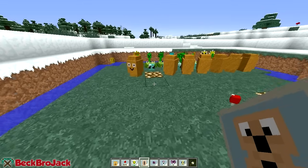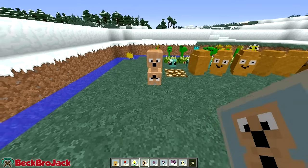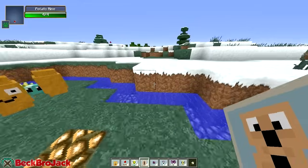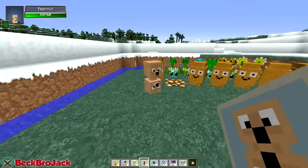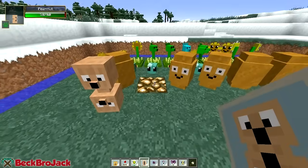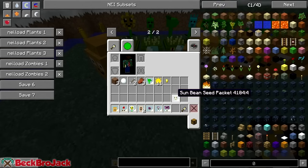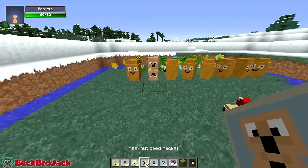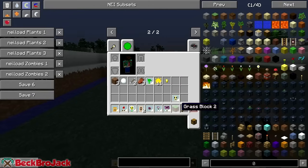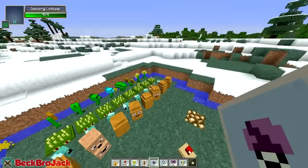Next up we have the peanut. The description says offensive and defensive - I'm not entirely sure what it does. I haven't really played the games in a while so I could have forgotten about this one. He does have a lot of health - as much as a walnut. It looks like he will probably shoot actually, so that's kind of neat. That is all of the daytime plants.